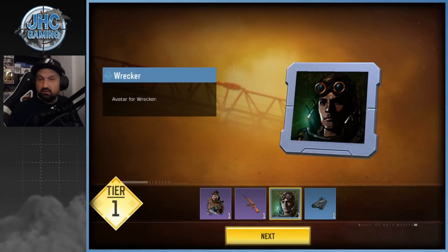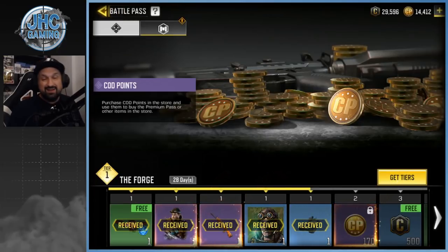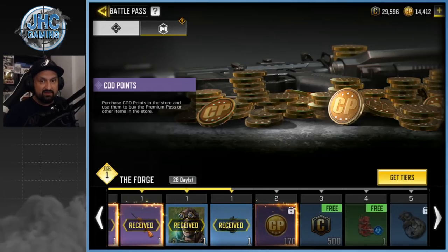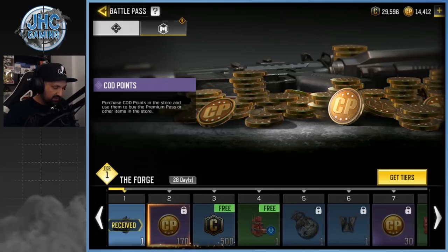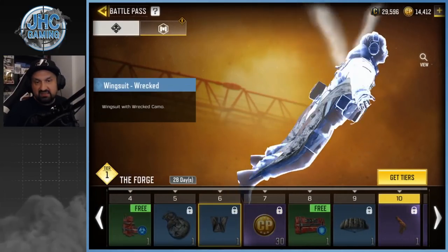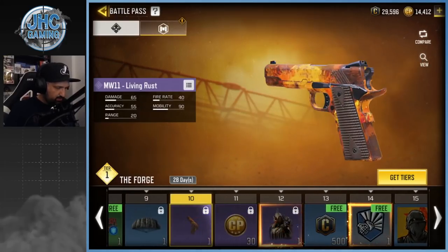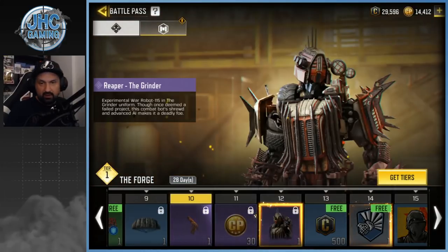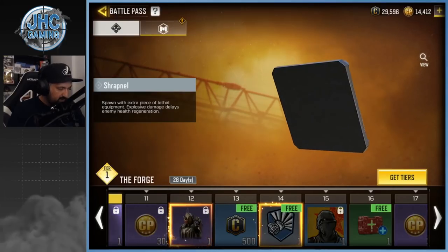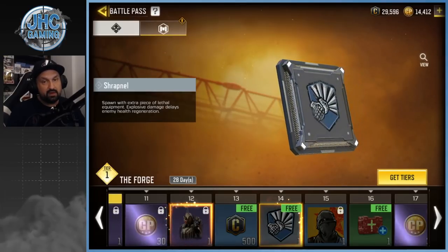There's the tank skin called Wrecked, pretty cool blueish look. We got a portrait frame and avatar for the tank skin, and the MW11. We're gonna have to get some tiers for that stuff. The big question as always with a new battle pass: what do free players get? Is it gonna be a good season for free-to-play? They're getting credits, some battle royale class skins, a parachute, grenades, a shield, and the MW11 at tier 10. Another skin at tier 12. Free players will also get Shrapnel — a new perk: spawn with extra lethal equipment, explosive damage delays enemy health regeneration.